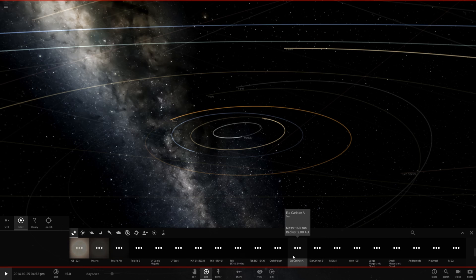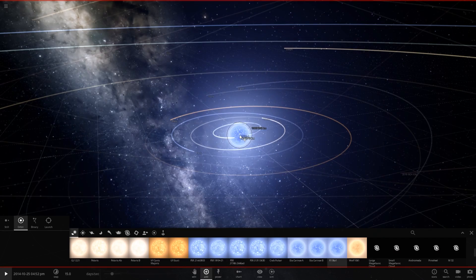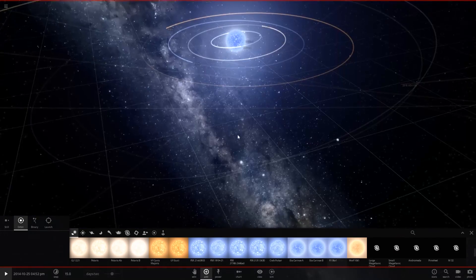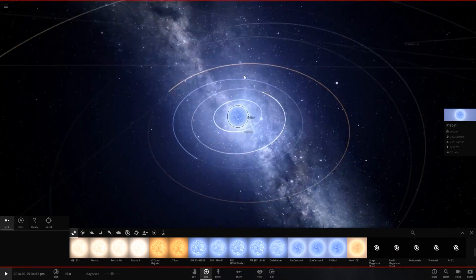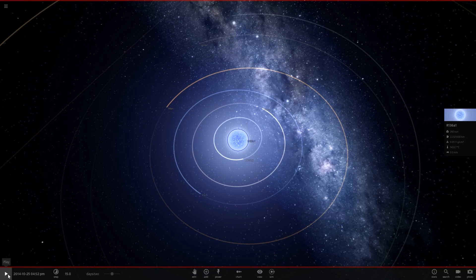So where would it be? It'd probably be right there. It has a mass of 260 suns, so let's just see what happens if it sits in the solar system. There we go. Let's hit play.